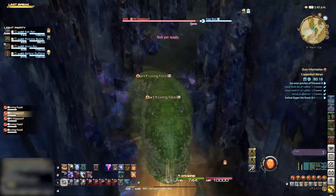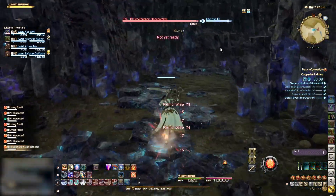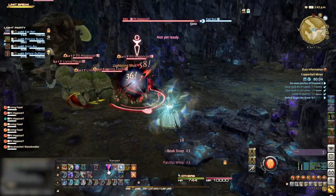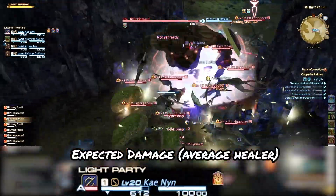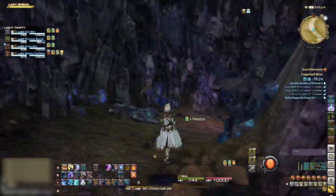Just grab everything, jump into this river here and just keep pushing — there is no real need to stop. You can even bring them all the way to the edge of the boss fight. Just be careful and make sure that you use all your damage mitigation skills here just to make it a nice smooth process.